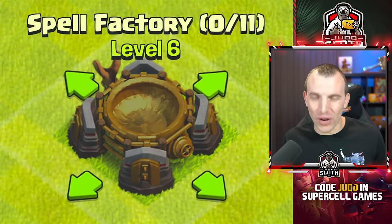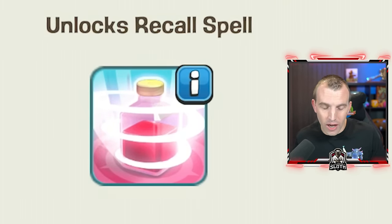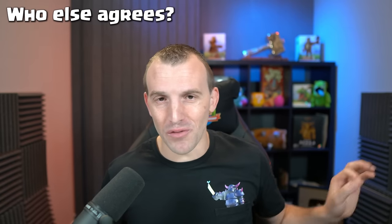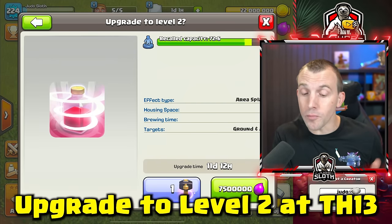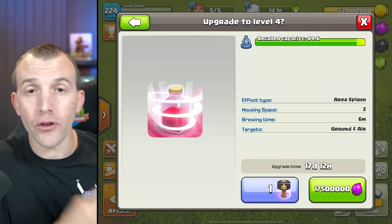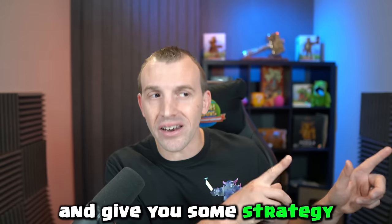Let's move on to the more exciting addition — the Recall Spell. This is going to be epic. You can first unlock this at Town Hall 13 for just 9 million elixir and 9 days upgrade time — refreshing compared to 21-day upgrades at Town Hall 15. Once you have upgraded your spell factory and unlocked the spell, you can start upgrading it in your laboratory. At Town Hall 13 you can upgrade it to level 2, Town Hall 14 to level 3, and Town Hall 15 to the maximum level 4, giving you a maximum recall capacity of 90.